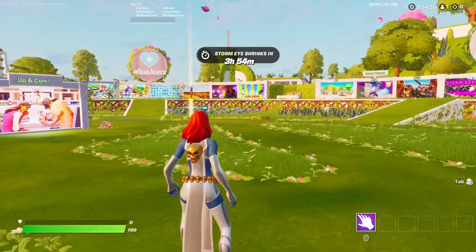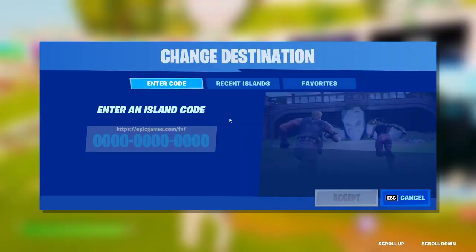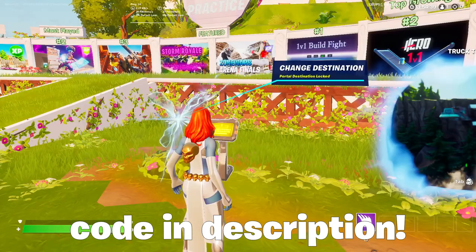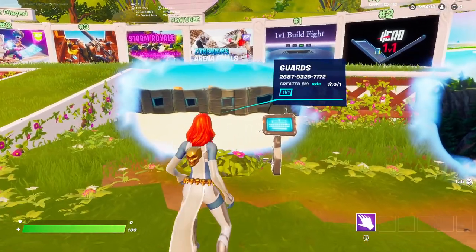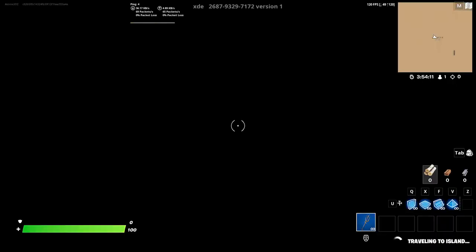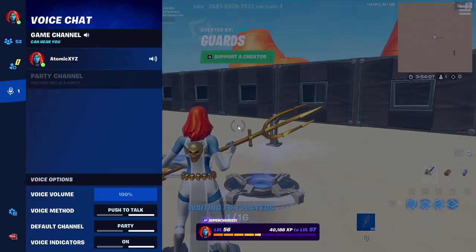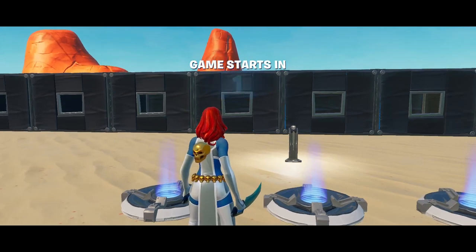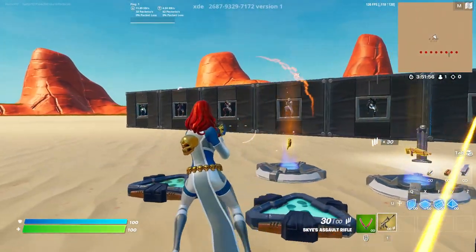Once you get into creative, head over to one of these maps and type in this code: 2687-9329-7172, then click accept. Once the map loads up just head into the map and click on the start game button. Once you start the game, pick up one of these guns and you'll see a bunch of mannequins in front of you.